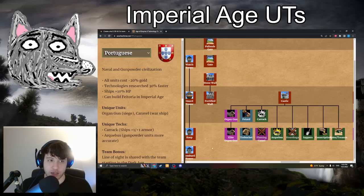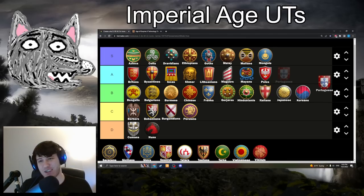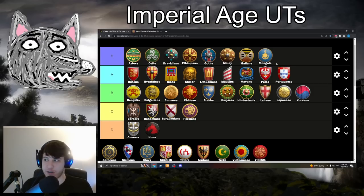Next up is Portuguese with Arquebus: 700 food, 400 gold — ballistics for gunpowder units, so they better track moving targets. Arquebus doesn't work in some cases — you're still missing a fair amount at range because the accuracy of many gunpowder units is kind of low. It's a hard tech to evaluate. It helps your Organ Guns, Bombard Cannons, Hand Cannons, and even affects Bombard Towers and Cannon Galleons. I'm on the fence between B and A-tier, but going with A-tier just because gunpowder units are such a core part of the Portuguese late game and it affects so many different things. It makes them better at range where gunpowder units can struggle, and helps Bombard Cannons in cannon wars. Still a strong enough effect to justify A-tier.